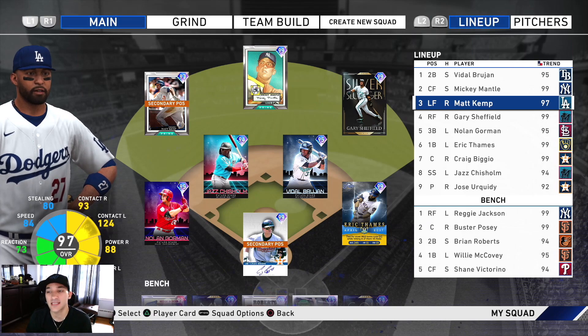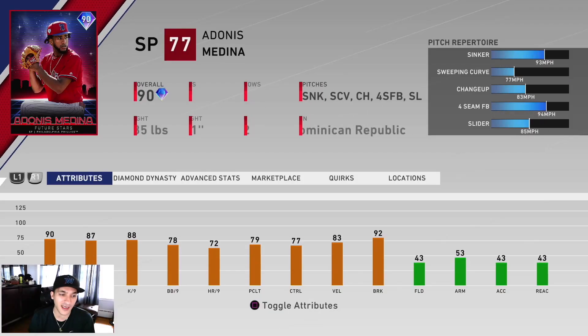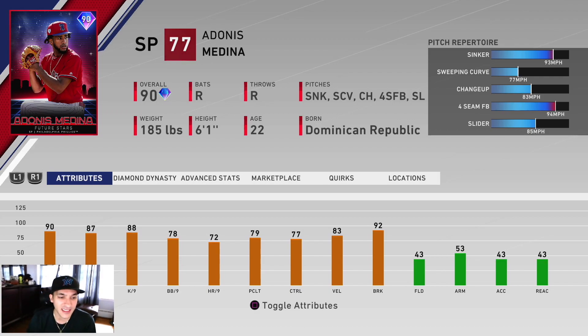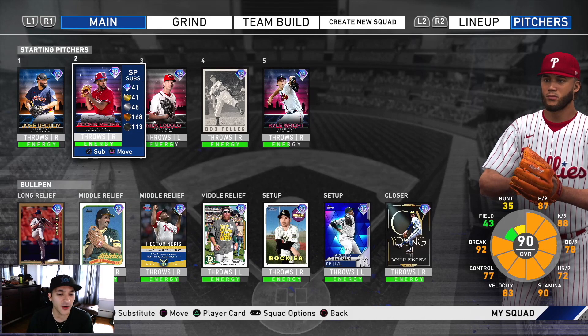The rest of the lineup: Brujan, Mantle, Kemp, Sheffield, Gorman, Fames, Bijo, and Chisholm on the bench. We got Jackson, Posey, Roberts, McCovey, and Victorino. Medina's gonna be starting — pretty solid per-nines, 78 walk per nine, and a pretty good pitch repertoire. The bullpen has Wagner, Eckersley, Nearest, Doolittle, Outavino, Chapman, and Fingers.